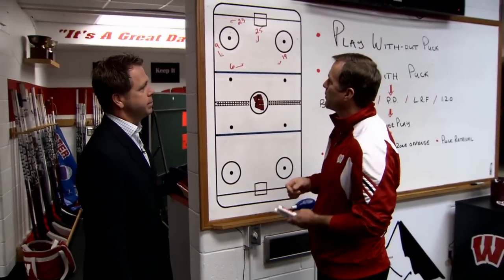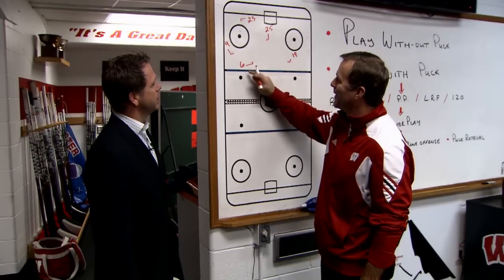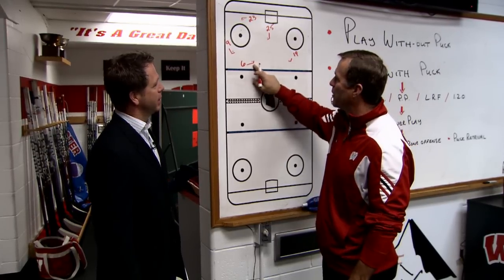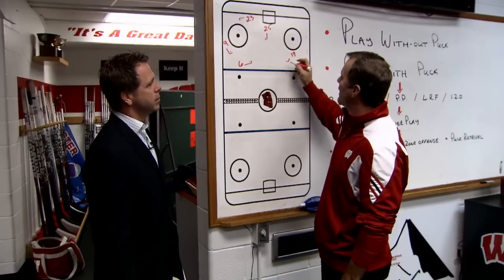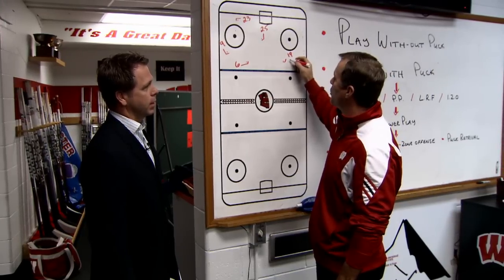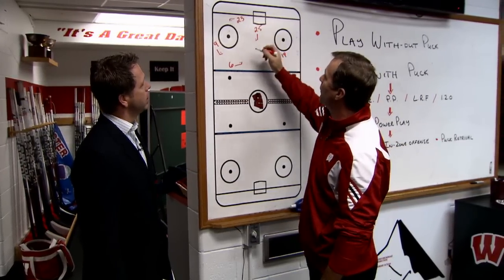The way that we run it here at Wisco right now is that we've got Justin Schultz who's on the point, and you can see this little symbol represents the fact that he's a right-handed shot — that's a stick with a puck there, just so we know. We've got a left-handed shot over here with Jake McCabe, and we've got a right-handed shot here, and a right-handed, and a left-handed.